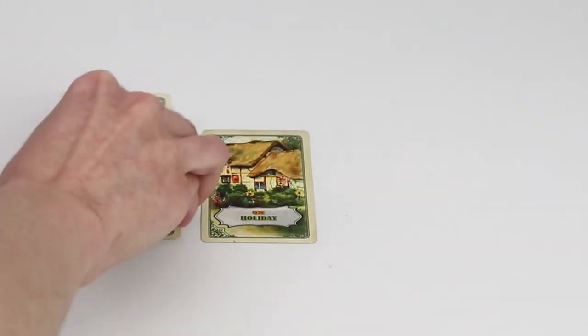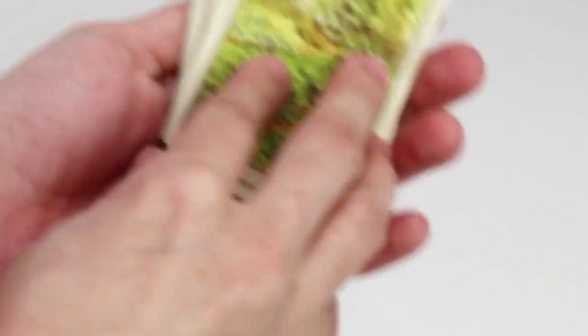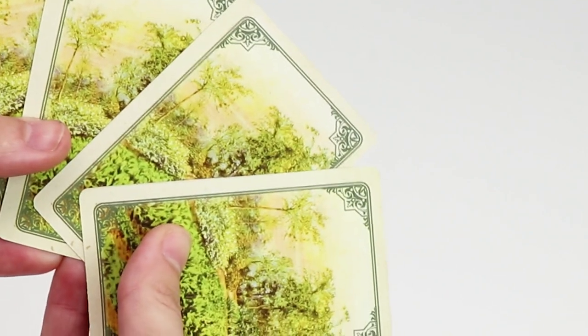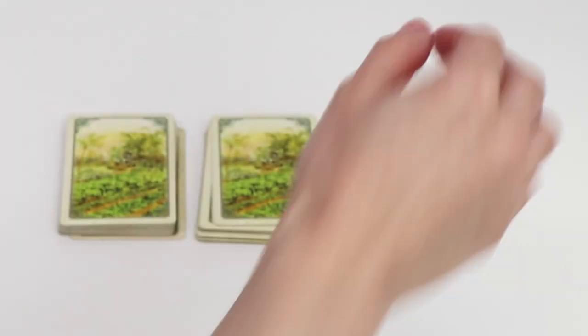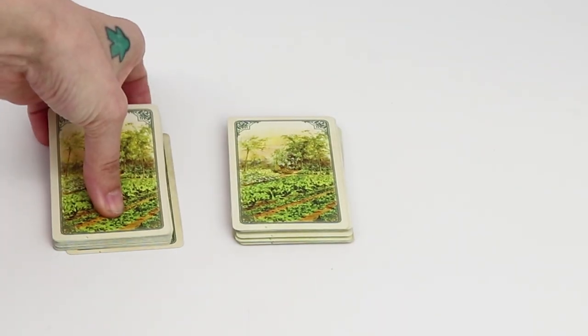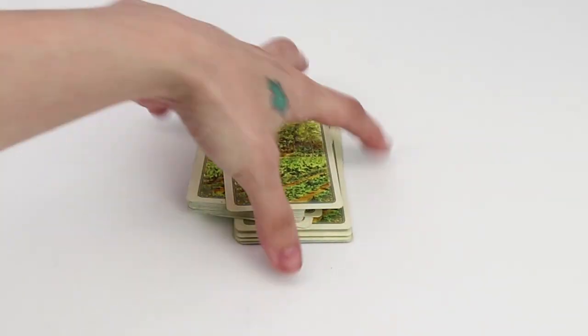In a game for two players, setup is a little different. Place two holiday cards instead of three, and randomly deal 21 vegetable cards on the first and 20 on the second. Then deal the remaining four cards onto the table. Place the second pile on top of that, and the first on top of that. Set up the neighbors and everything else the same as you would for a one-player game.